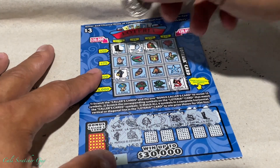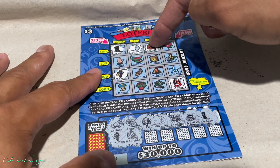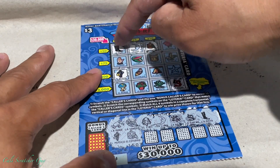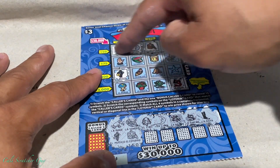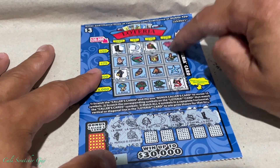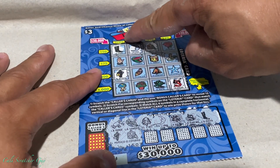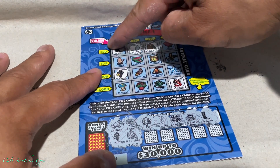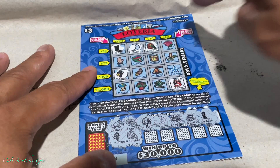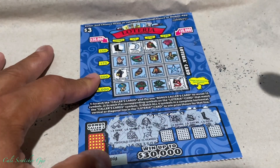So we're going to stop here and show you guys something. Right here we already got three, okay? So if we get this flower right here — La Rosa — then we're going to have a $50 winner, okay? And if we have all four here, that would be a free ticket. And the big grand prize — if we have a diagonal from here to here — that's a $30,000 winner. Just wanted to clarify that for you guys who are new — that's how you play, that's how you win.